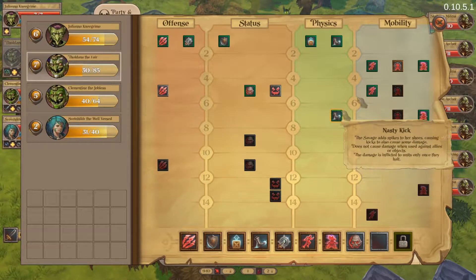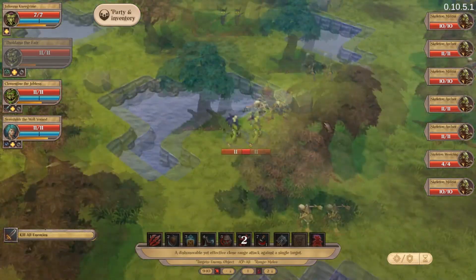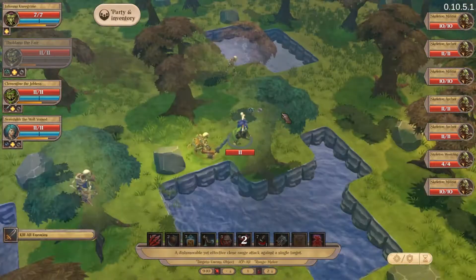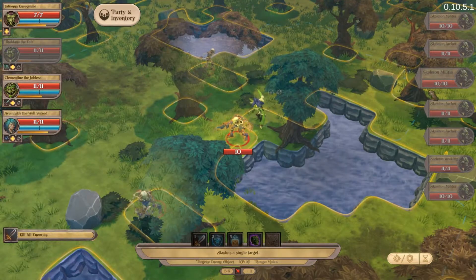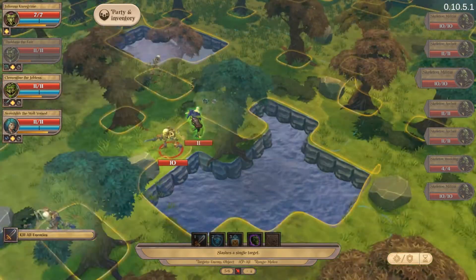Oh, nasty kick! We should have got that, we should have got the bleed. Oops. Well, nasty kick will still do decent damage. How much damage do those guys do? They do five to six, okay, so you have to be wary of that.